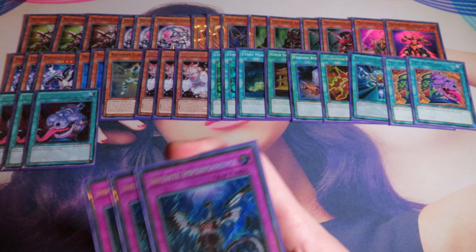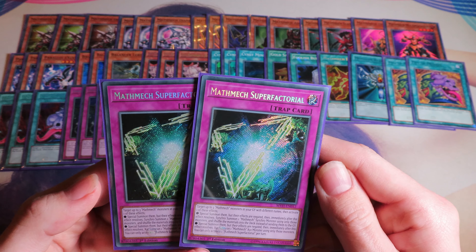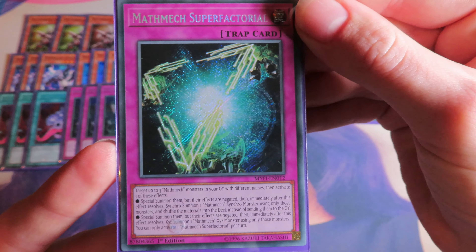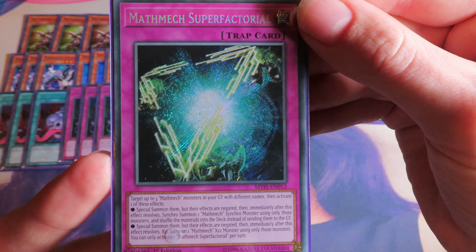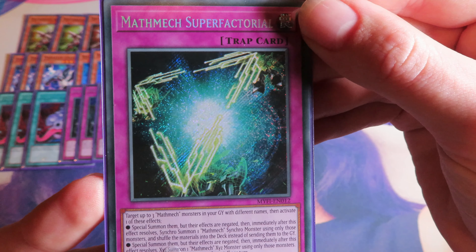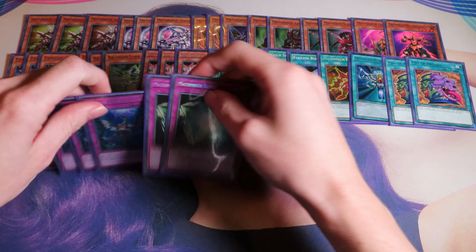Another hand trap is triple Infinite Impermanence, being versatile as well. The last card is Mothmec Super Factorial. Target up to three Mothmec monsters in your graveyard with different names, then activate one of these effects: special summon them but their effects are negated, then immediately after this effect resolves, synchro summon one Mothmec monster using only those monsters. So either you go second and OTK, or you go first and lay down the trap so that you can make one of your powerful XYZ monsters.